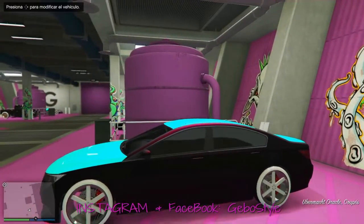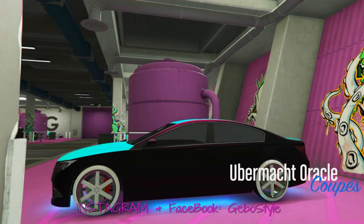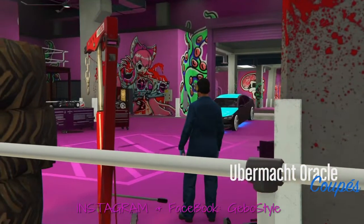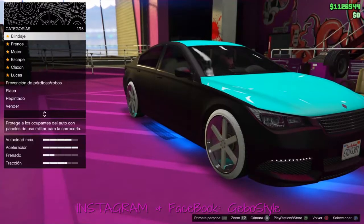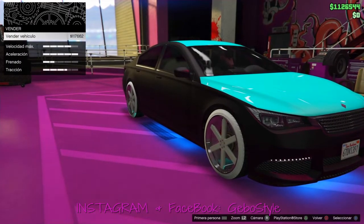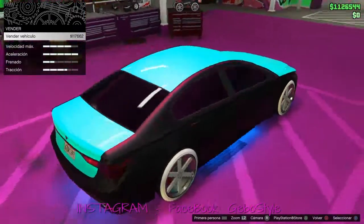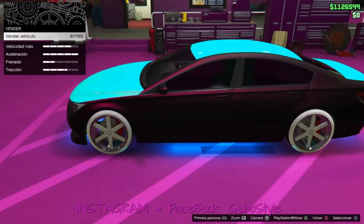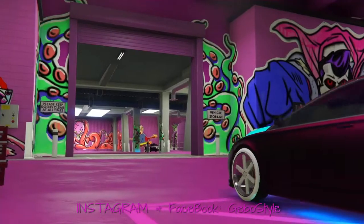Ya vieron, igualito como el LG, con los mismos colores, el principal y secundario, las llantas, todo modeado. Si no saben cómo conseguir estos colores, el secundario es el de la cruz, se pueden unir a la cruz para estar checando los colores. El principal les dejo en la descripción un enlace a un vídeo de cómo conseguir estas pinturas, es súper rápido y súper fácil. Y como ven ya tiene un valor más alto un vehículo de la calle.